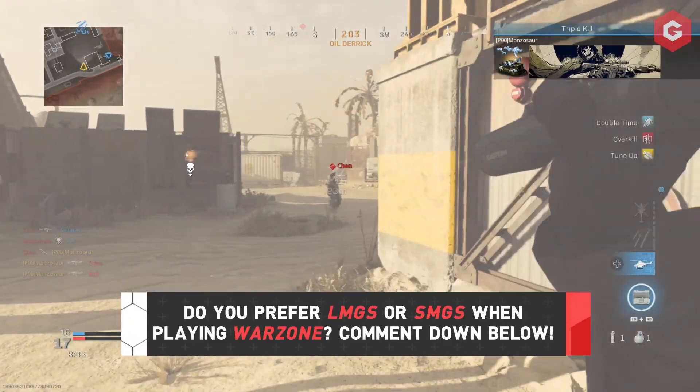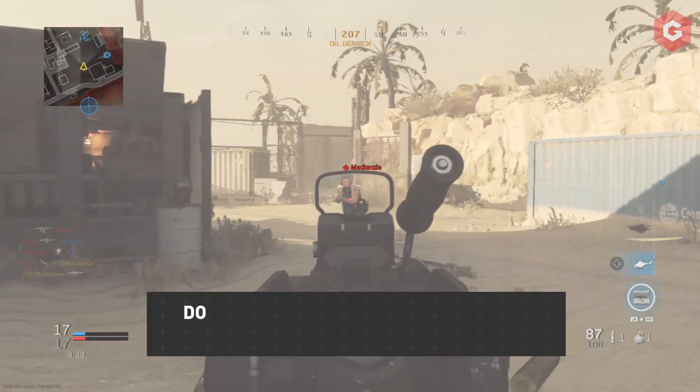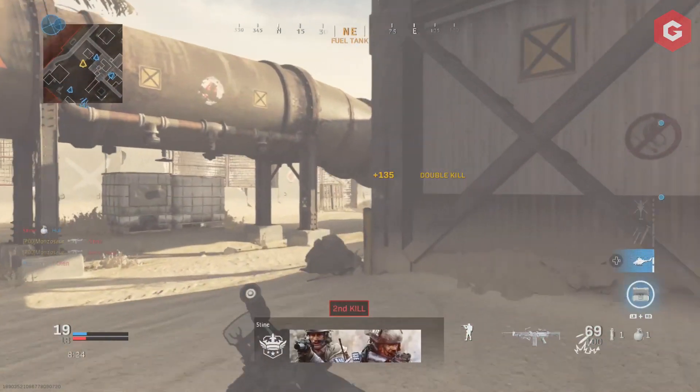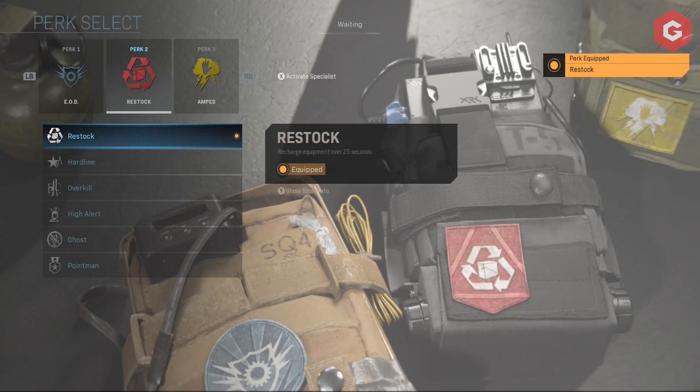Now you aren't going to want to be running around with this class — it is very much for those people that like moving from point A to point B and picking people off from a distance or attacking while they're reloading. For your perks, I recommend using EOD, restock, and shrapnel.